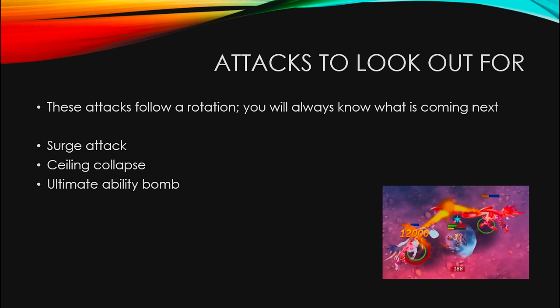Now for the important part: there are three special attacks to watch for — the surge attack, the ceiling collapse, and the ultimate ability bomb. These attacks follow a strict rotation, so you always know what's coming next. If the kill starts with a surge attack, a ceiling collapse follows, then an ultimate ability bomb, and then it cycles back to the surge attack.